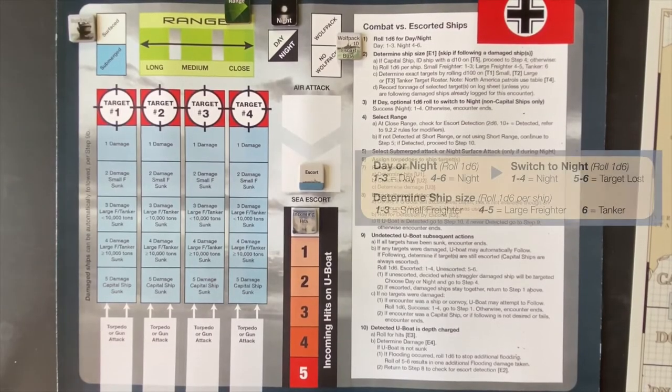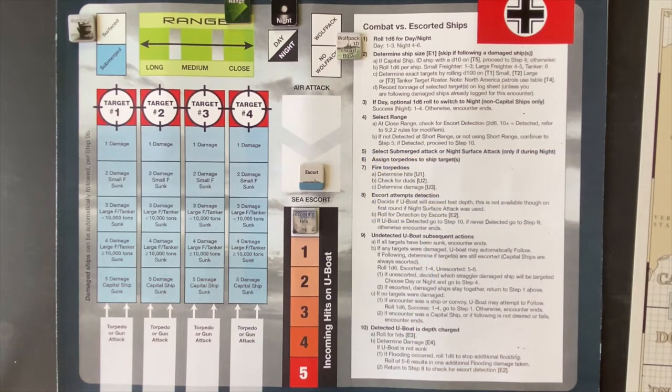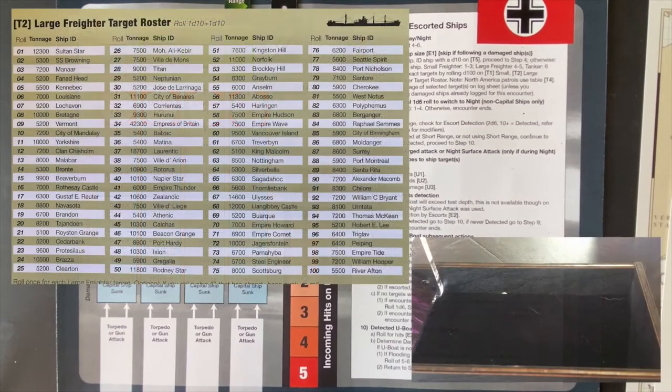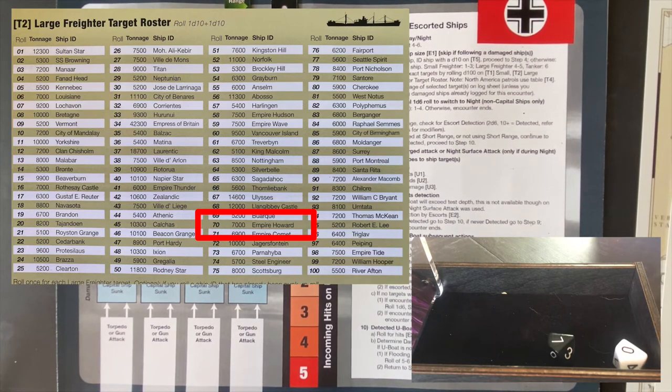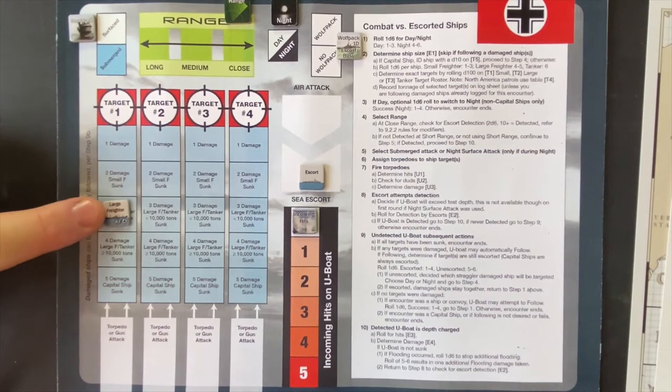The first thing — let's roll for day or night. Four, five, or six and it's nighttime. Six — excellent, we have a nighttime attack. Now we need to roll for ship size. On a one to three it's a small freighter, four or five is a large freighter, and a six is a tanker. Five — large freighter, we'll take that. Now we roll on the two ten-sided dice to get the ship's name. A 70 — the large freighter is the 7,000-ton Empire Howard. Most excellent. As a large freighter under 10,000 tons, she's got three hit points. We're coming in at night and since there are no escorts, we'll come right up to close range on the surface.